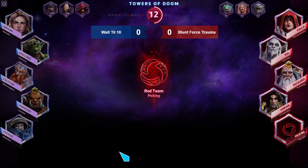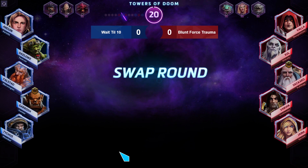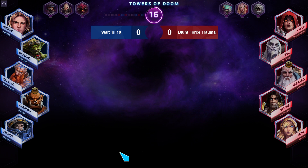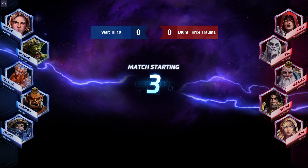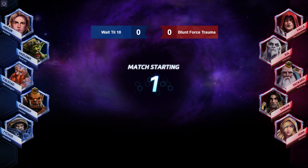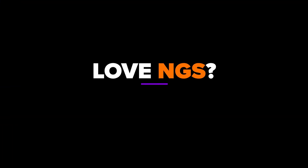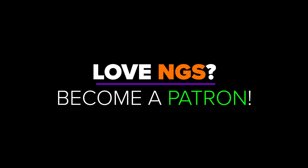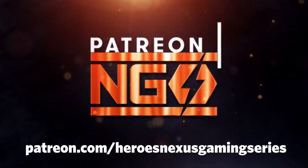I like blue team better here because of Garrosh — he's one nasty tank to play against. Red team has a better wombo combo potential, but Garrosh is just going to destroy Varian. This is an NGS game; if you enjoy NGS, consider being a patron for them.